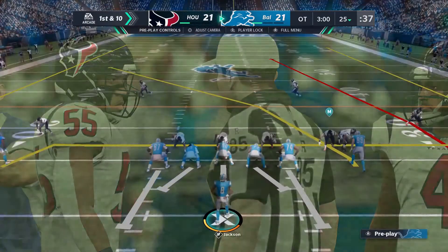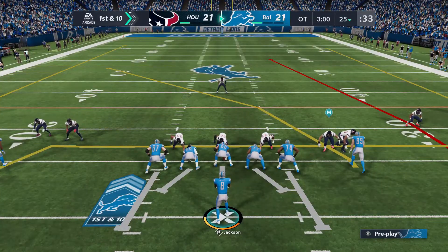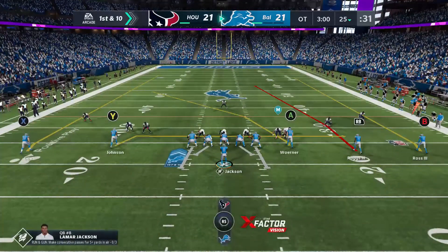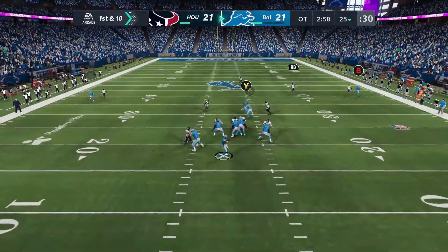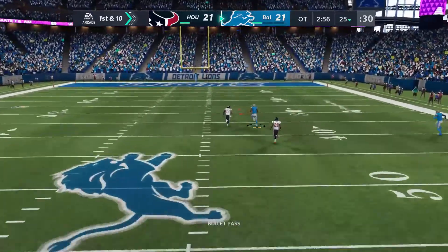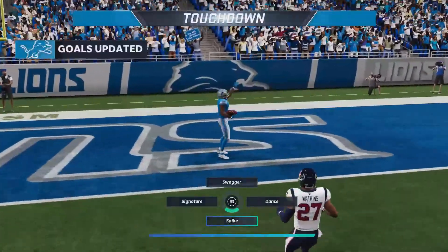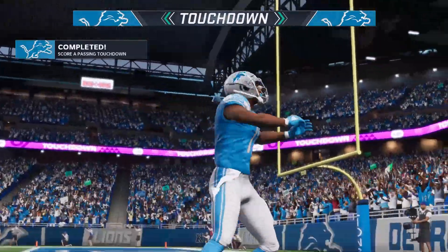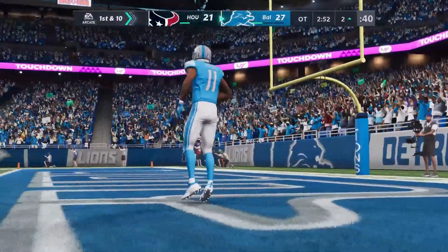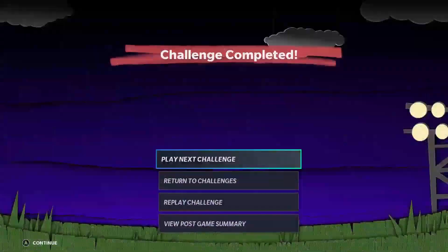I'll do it one more time so you can see a different coverage. You won't be able to come out right on the field like the last challenge because you scored a touchdown, so that does take a little bit of time — but tripling your XP value is worth it. Looks like they came out in man coverage and Henry Ruggs just beats them over the top every time. That's really that simple.